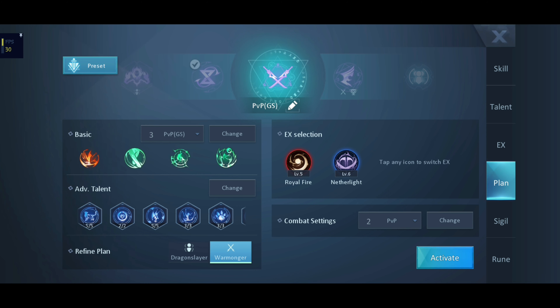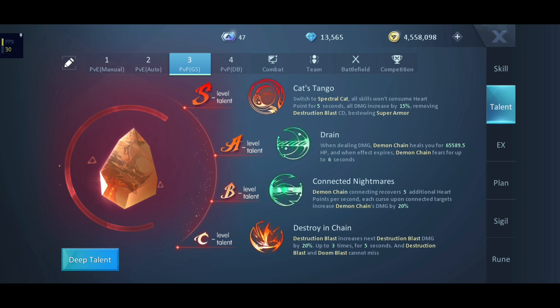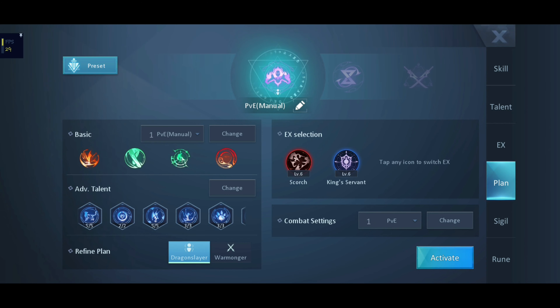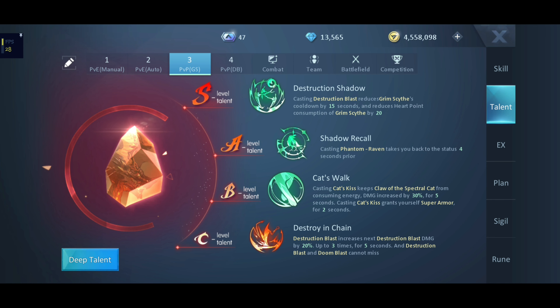Next: player vs. environment Auto Plan. So as the title says, this is for auto. C level talent: Destroy and Chain. B level talent: Connected Nightmares. A level talent: Drain. S level talent: Cats Tango.